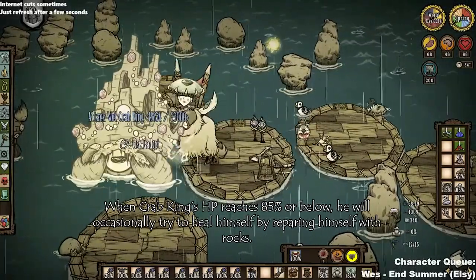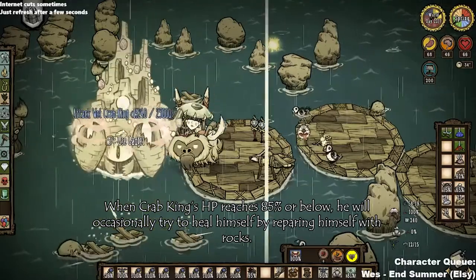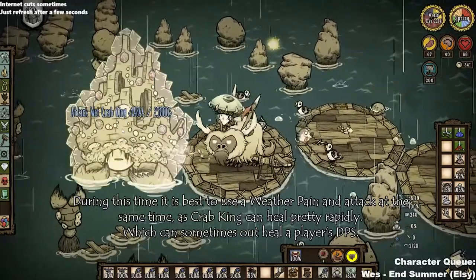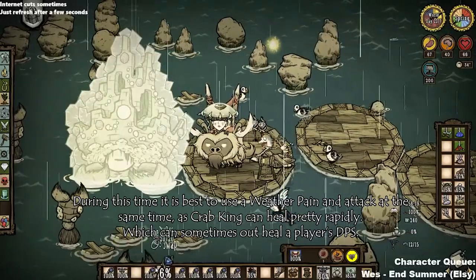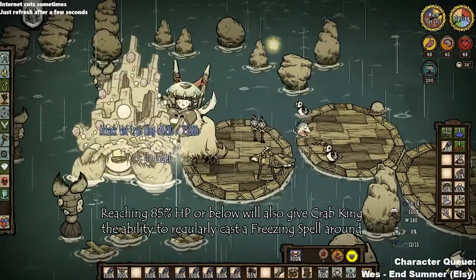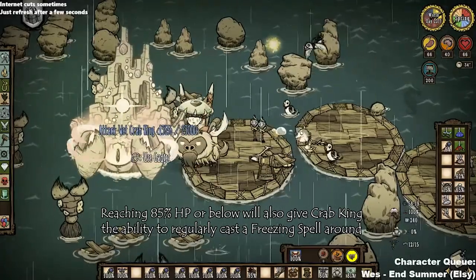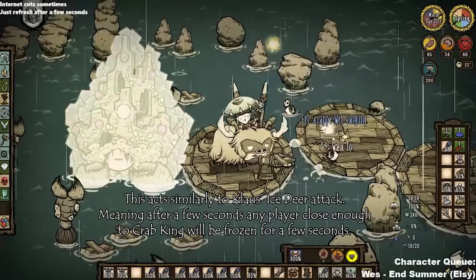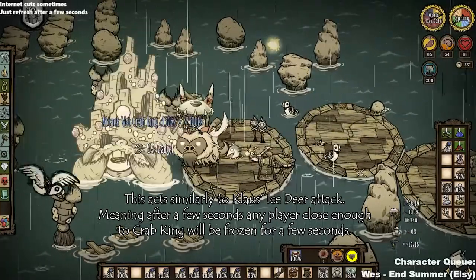The second ability Crab King has is that he will spawn a bunch of claws that will attack and destroy any boats nearby. You can position your boats in a way where the claws cannot reach you on your main McBoat, but it can be very difficult to pull off. While it is not necessary, it does make the fight a little bit easier if done properly.